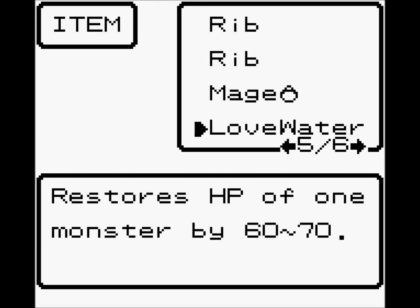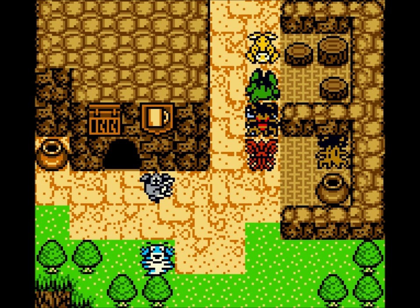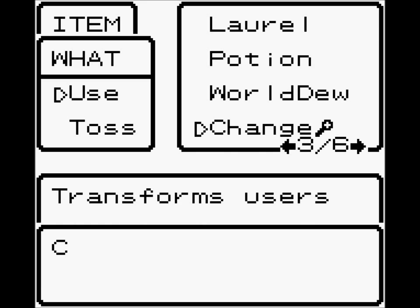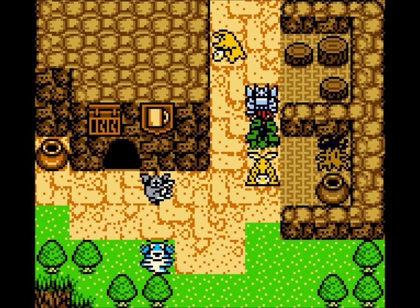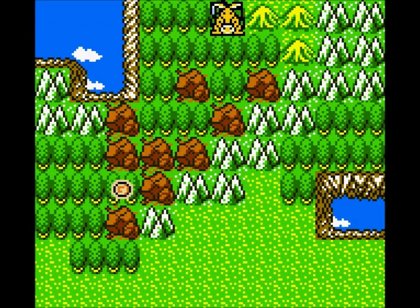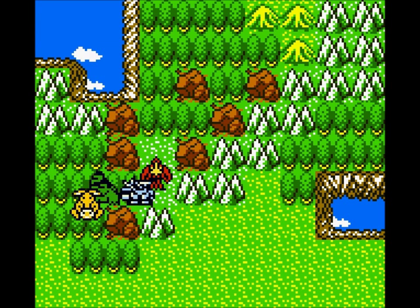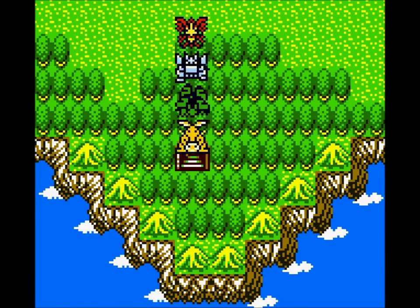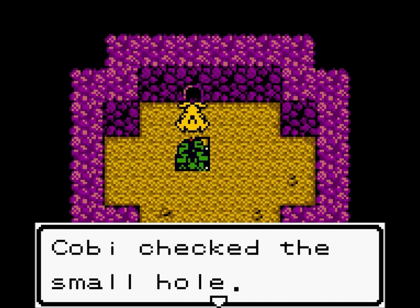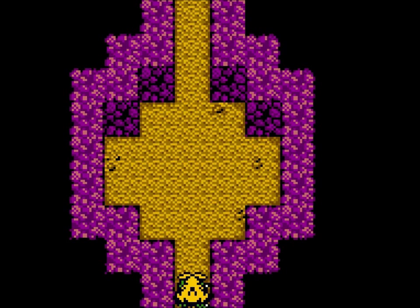Let's use the Change Staff. There we go. Now there's a very specific reason I used the Change Staff — mostly because the town actually has monsters I need. I forget which monsters exactly can do this, but you want something that's small. Because over here there's a hole. Normally we wouldn't be able to go through here, but since we changed into a monster beforehand, we fit just fine.